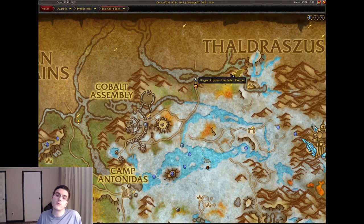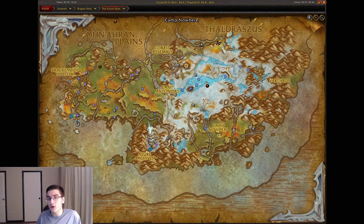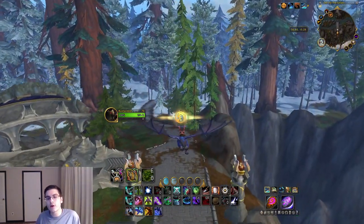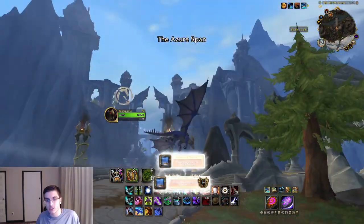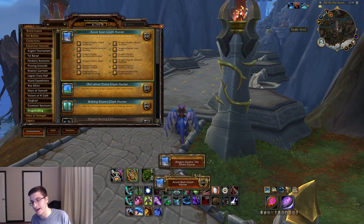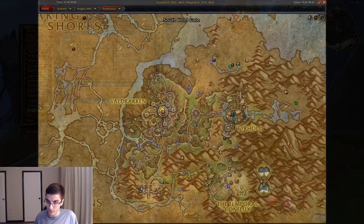Moving on to what I believe is the final dragon glyph for the Azure Span. Head over to the Fallen Course — a little bit northwest of where you just were. You'll have a destroyed bridge; turn around and that'll be the Fallen Course — and of course the final Azure Span dragon glyph.